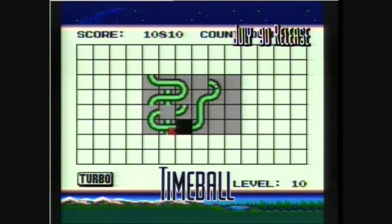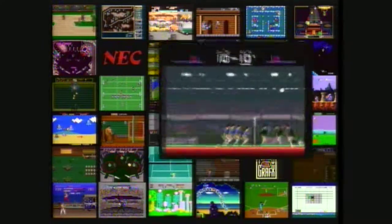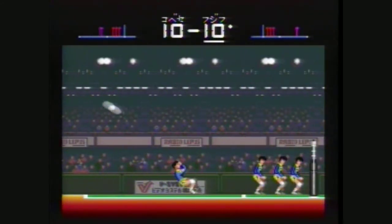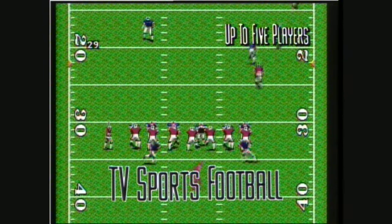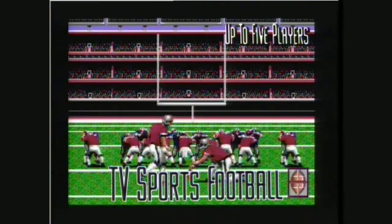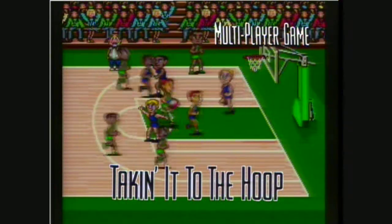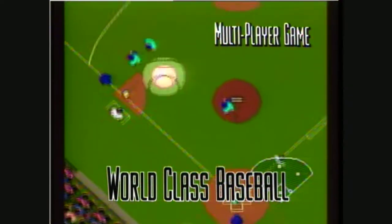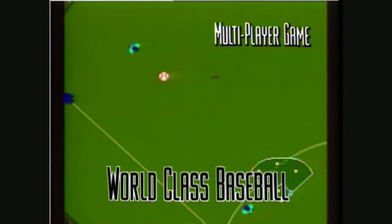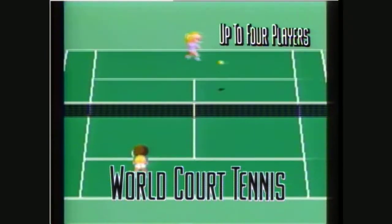Or have a ball with Timeball! Ready, Set, Spike, Score! All the sights, sounds, and action of the real game are yours in Super Volleyball! Feel the gut-level impact of TV Sports Football, a pro-style game complete with play-by-play! Taking it to the hoop plants you center court, where being quick, jumping high, and shooting straight are all that counts! You'll experience real game pressure and 3D effects with World-Class Baseball! Or try your backhand with up to four players in an exciting round of World Court Tennis!